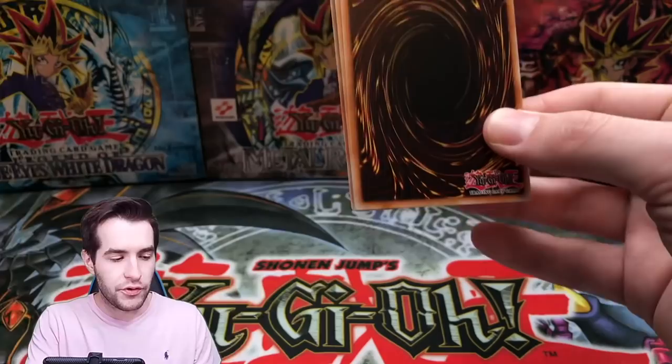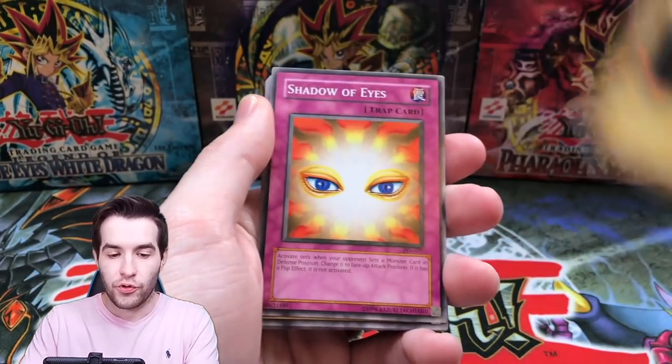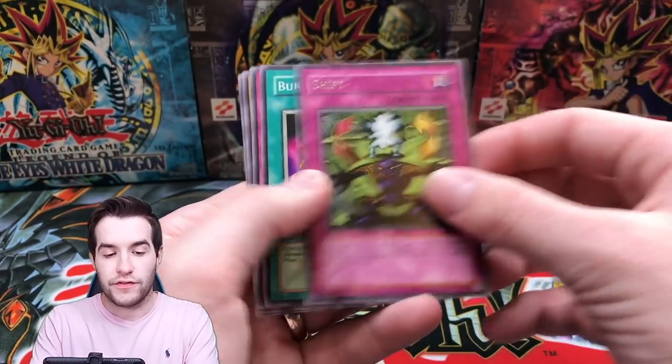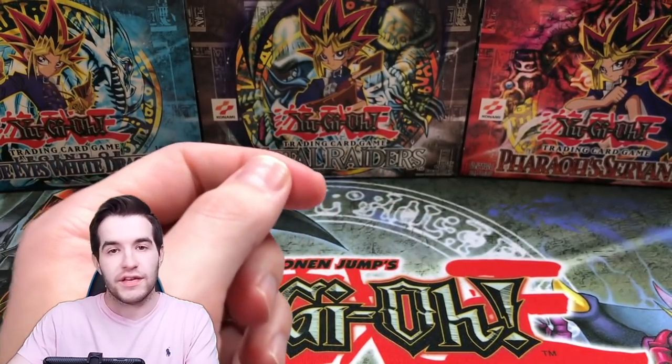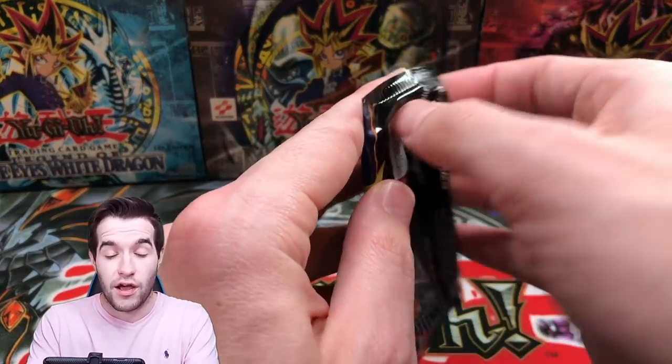Let's pull something good — Jinzo, come on baby. Steel Ogre Grotto, Shadow of Eyes, Oni Tank, Shift. All right, great, fantastic. We just brought the Pokemon in here to actually get us some hits because apparently the reprint packs are not giving us anything right now — it's pretty rough.